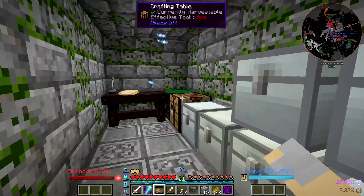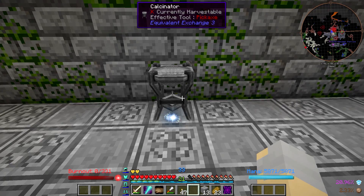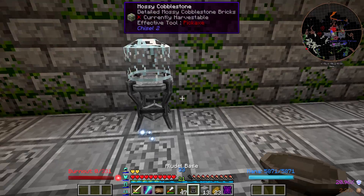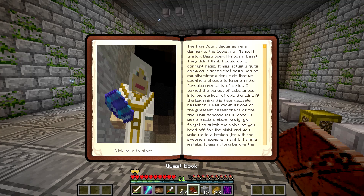The first thing I'm going to want to do is find a spot to set this up, and I'm thinking we'll do it right over here. So let's put this stuff all together — that goes right there. So here we have the Alludel, and here we have the Calcinator.